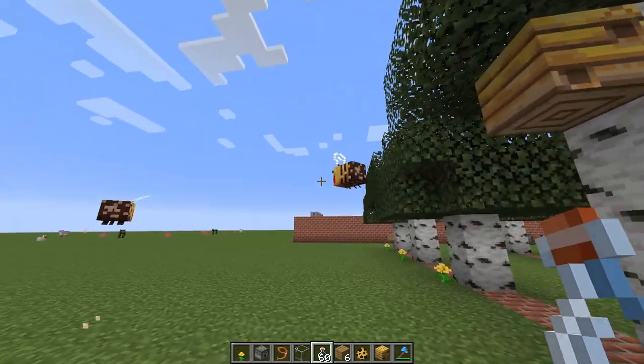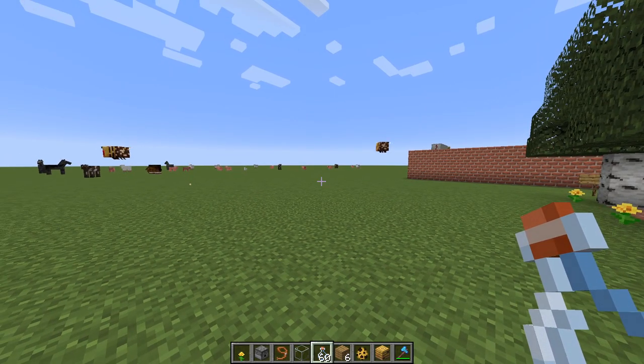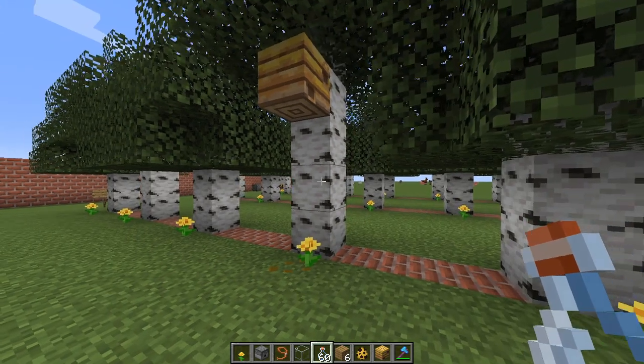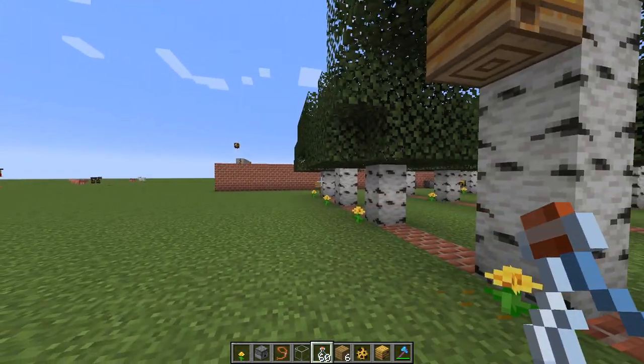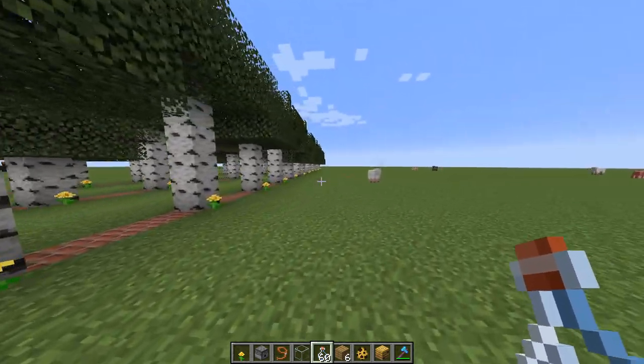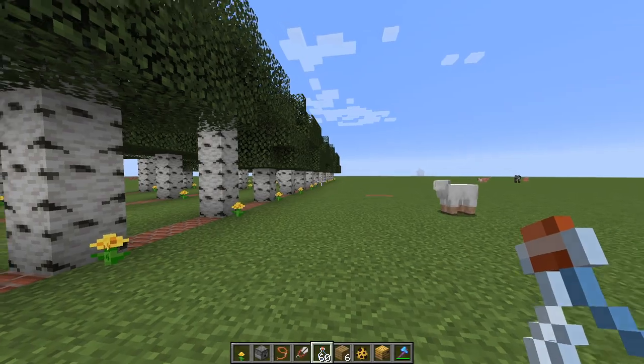You can also see that they became really angry, and if I weren't in creative mode they would have attacked me, damaged me, and probably poisoned me as well. But there are ways to handle this — we'll go into that in a minute. The other way to harvest is to use shears, which will give you the honeycombs.